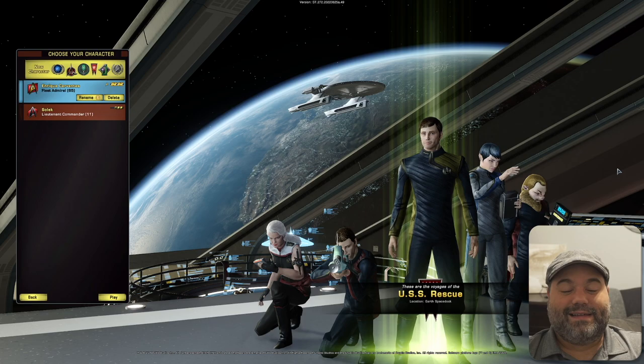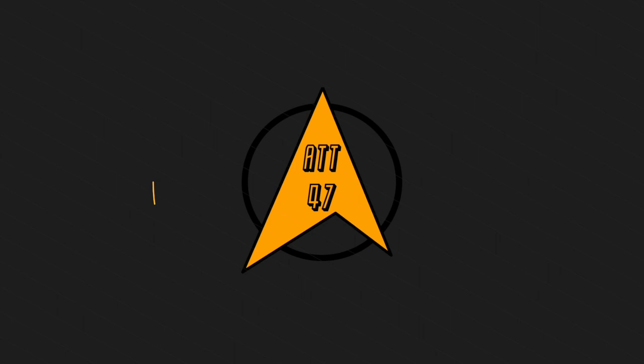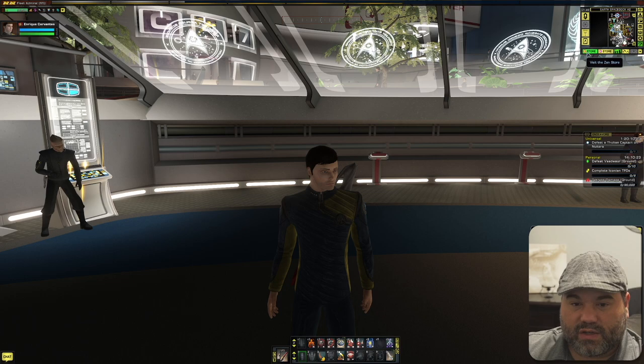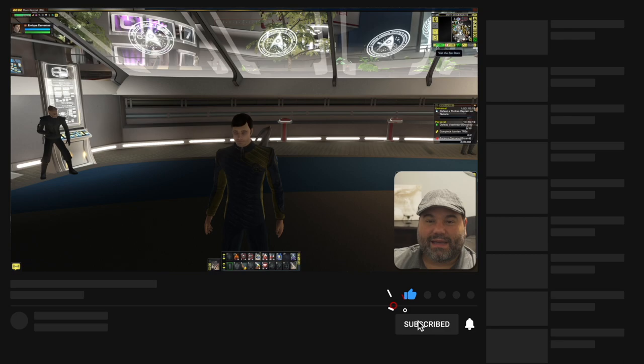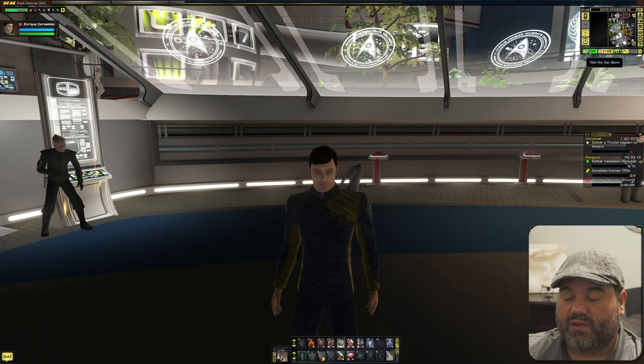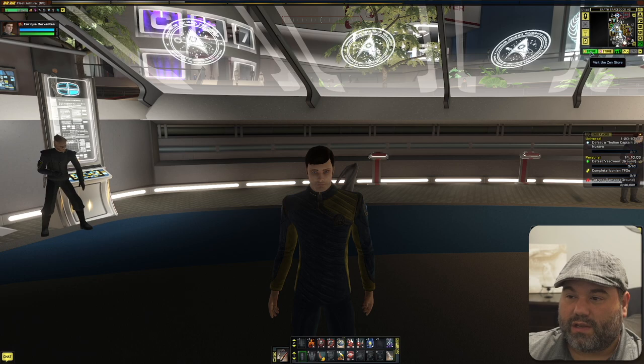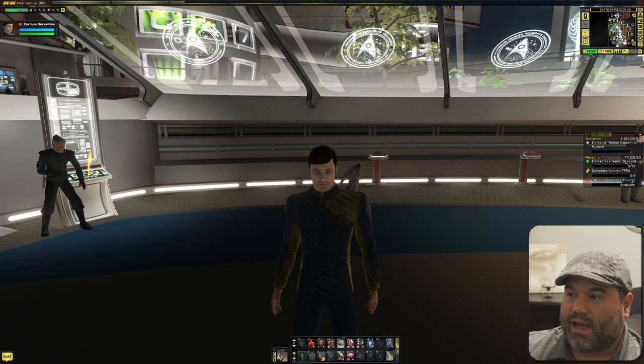Here we are with Enrique Cervantes, my temporal agent character on my free-to-play account. I have two characters currently — this character and So'Like, which is the one I've been using for the play-along series. I do have one tier 6 ship unlocked on this account but I'm not using it on So'Like because I just want to show the ships you get as you level up.